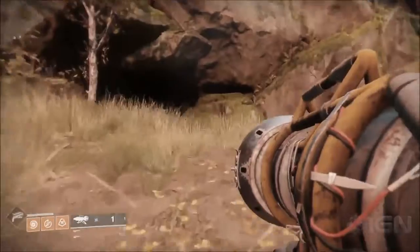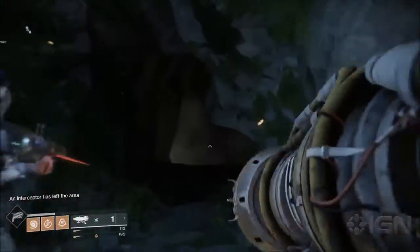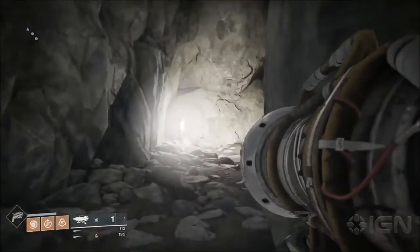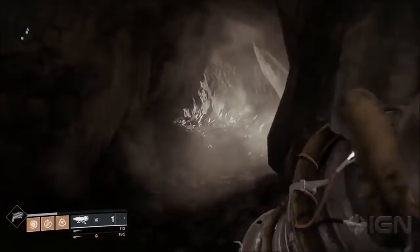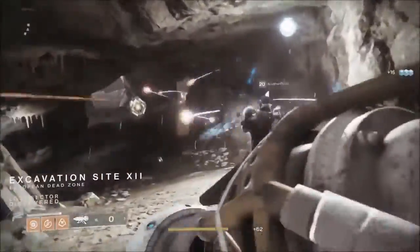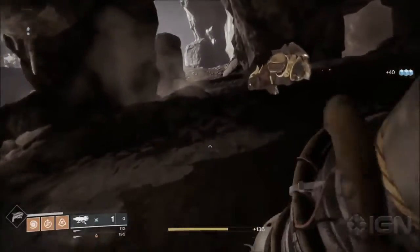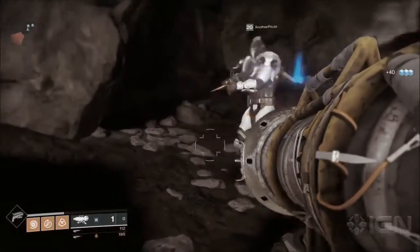First off, we got some hands-on gameplay from IGN of the Dubious Volley exotic rocket launcher. It deals arc damage and tracks enemies too. According to Luke Smith himself, the Dubious Volley was actually renamed and is now called War Diff Coil. This weapon is super sexy and was teased so many times in different trailers. It actually shoots multiple projectiles at a time and looks to be extremely devastating.